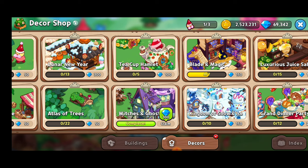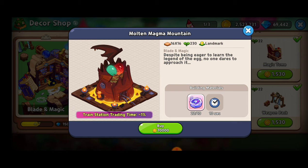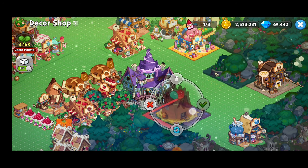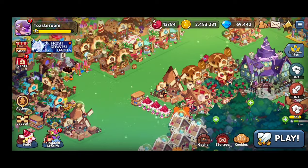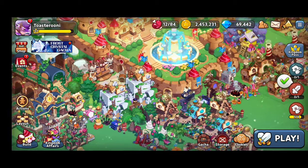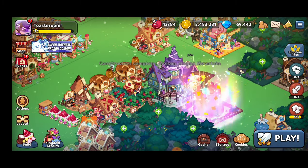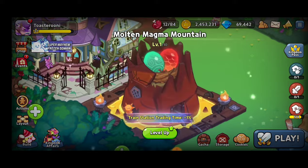By completing the Witches and Ghosts collection, we're going to get 100 free gems — I love that! Back to the Blade and Magic collection, and here we want the Molten Magma Mountain. We've got enough of those items, so we're going to place this building right over here. It's going to give us a little bit of a decrease on the time it takes for the train station. I've got all three trains unlocked, and if we can decrease the amount of time it takes, that's going to be awesome. We just completed that building — beautiful! For the train station trading time we can level that up right now, though it's going to take a minute.